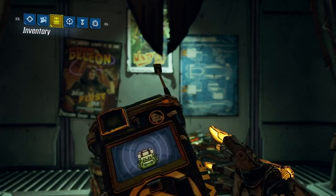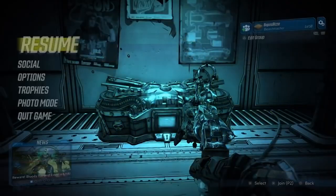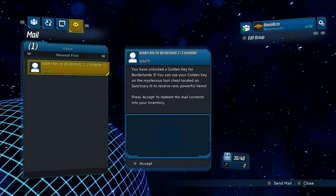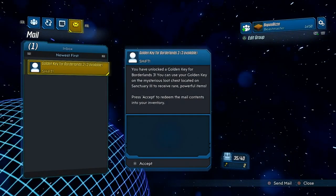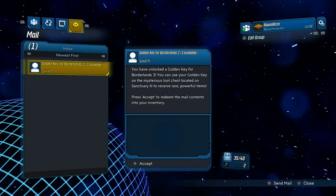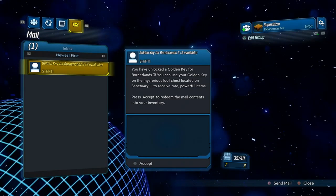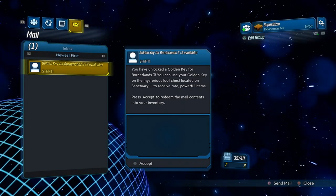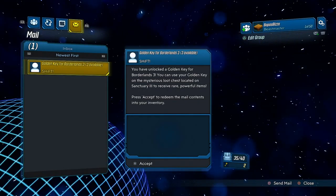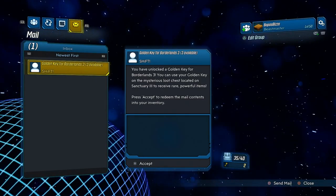Our next and final glitch of November 2019 — the most useful — is the golden key glitch. As you can see I only have two golden keys. Head into your Social tab; if you don't have keys in your mailbox you'll need to activate a shift code — I'll put a code for three free keys in the description. From here, disconnect your internet, and be sure not to click Accept on any keys before disconnecting or they'll disappear. You can do this with multiple shift codes — five, six, seven, or even eight at a time.